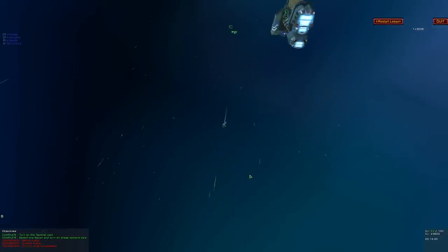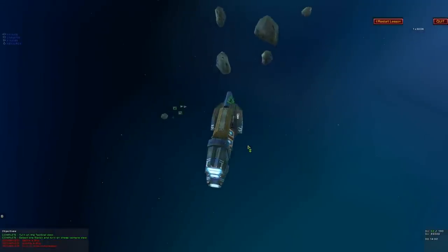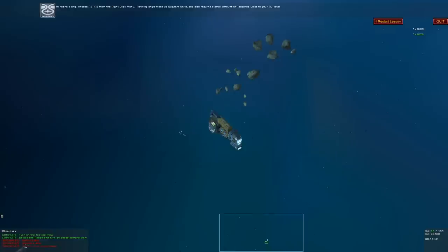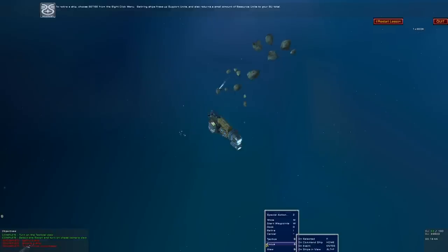Turn off the pilot view — there we go. Maybe I'll actually turn it off because that's kind of annoying. Fortunately, I saw the shortcut on that menu. To retire a ship, choose Retire from the right-click menu. Retiring ships frees up support units and also returns a small amount of resource units to your RU total.